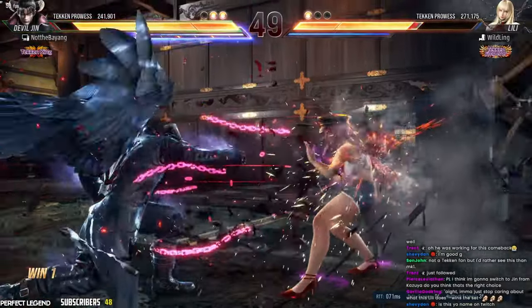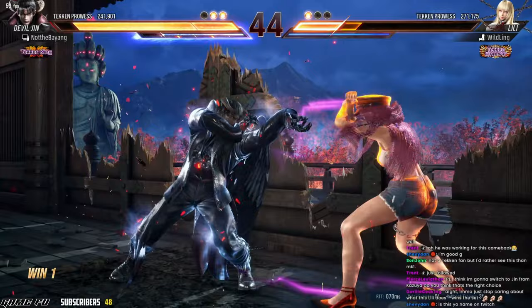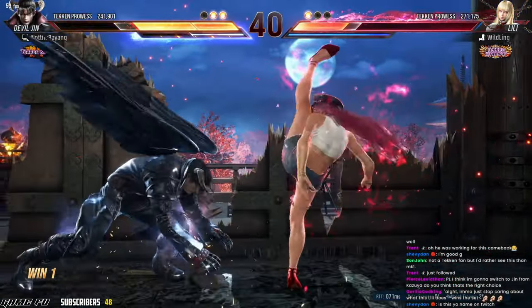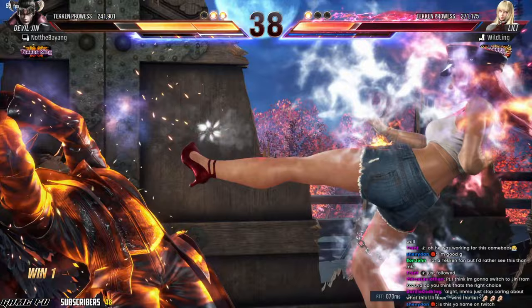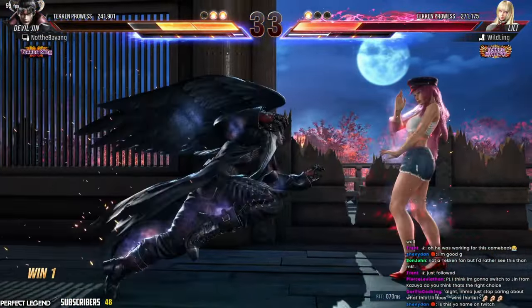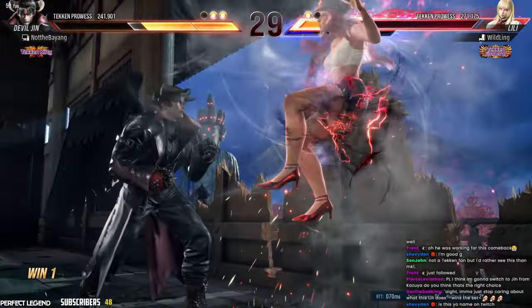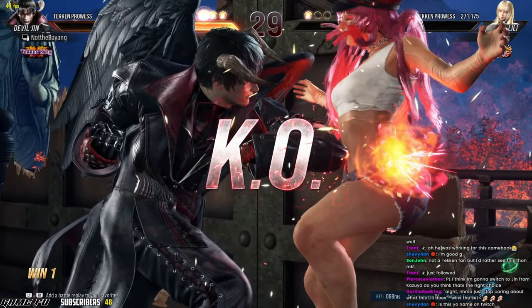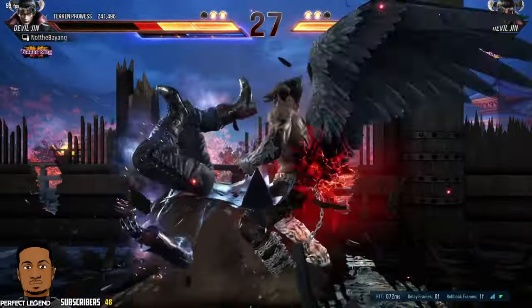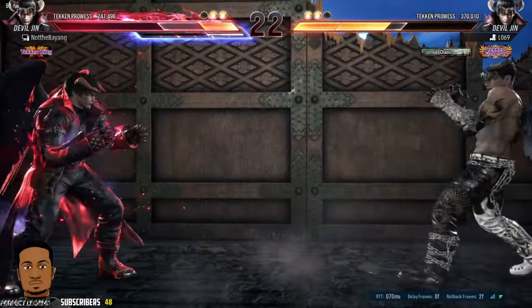The little changes in his kit, like Down 4,1,2 not being mid-mid anymore — it's now mid-high — is a bit weird. What I do to cover that: when I do Down 4,1, I'll do Down 4,1 again because they might duck to challenge the high. Or if they do an immediate move, I do Down 4,1 into Down 1 and power crush them. You can also just do Down 4,1 and nothing, to see what they choose to do.